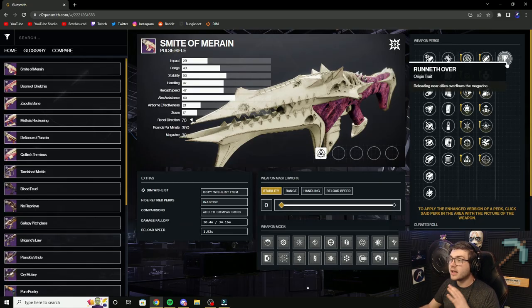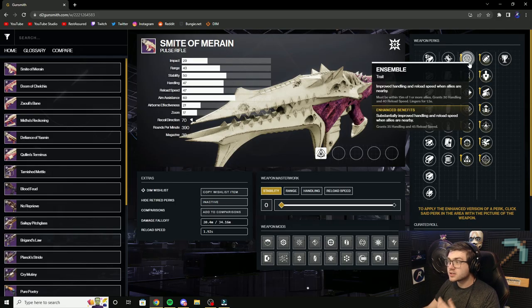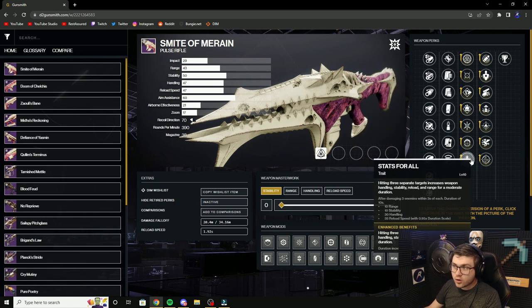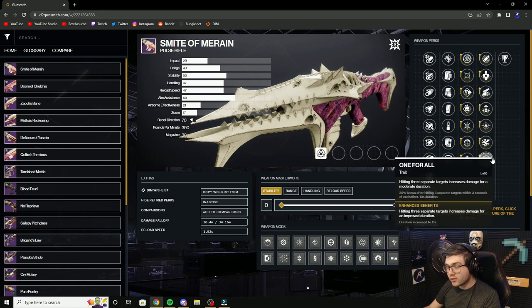We have the Ruined Over origin trait, so reloading near allies overflows the magazine. This plays really well with a lot of the perks on this weapon. In the first column you have Insomnitable, Pugilist, Demolitionist, Focus Fury, and Stats for All for your PvE options. In the second column: Swashbuckler, Adrenaline Junkie, Firefly, Vorpal, and One for All.